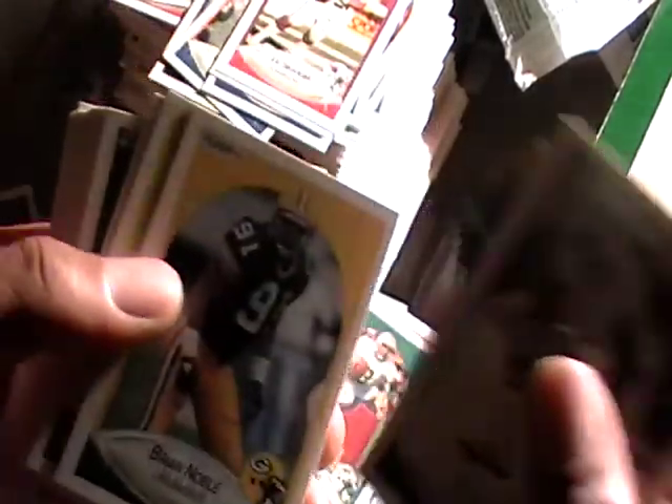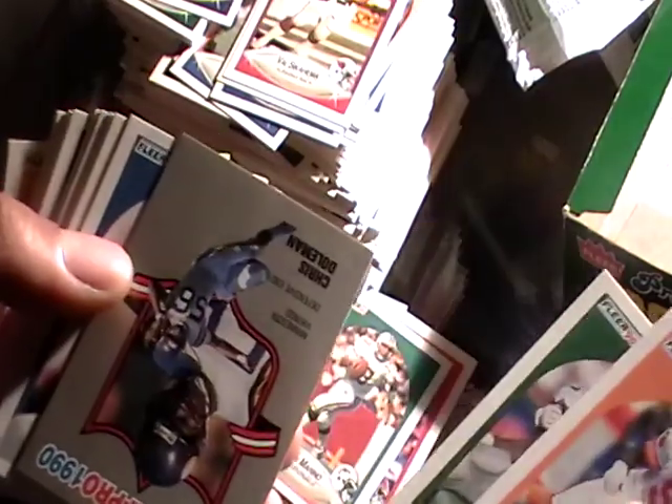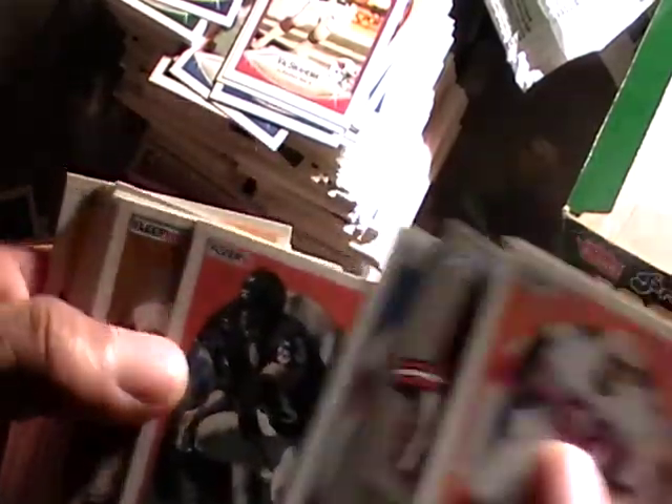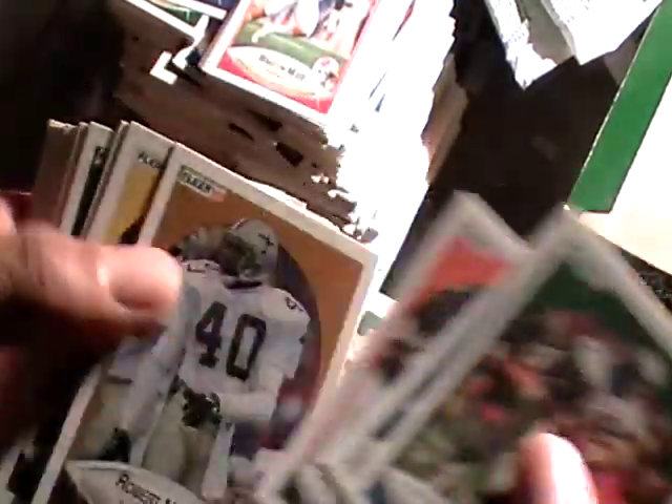Nate Newton, Marcus Allen again — I'll be keeping that one. Okay, I got four more packs. Rodney Peete, quarterback. Meryl Hodge. We are getting down to the end. The only card I haven't gotten is the Emmitt Smith, and it doesn't look like I'm gonna get one. There's Chris Miller, Rod Woodson again, Scott Norwood again.